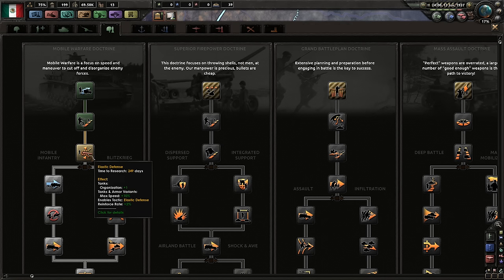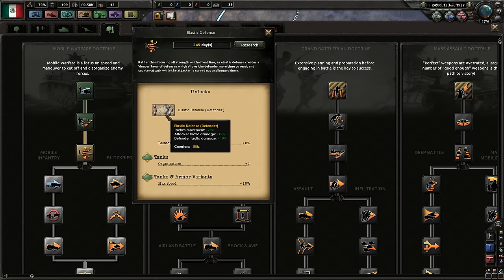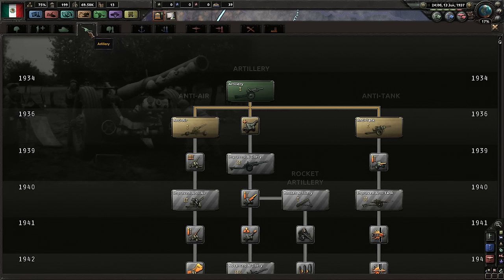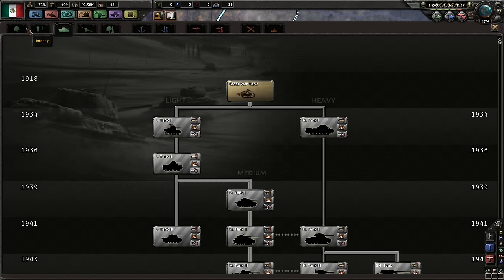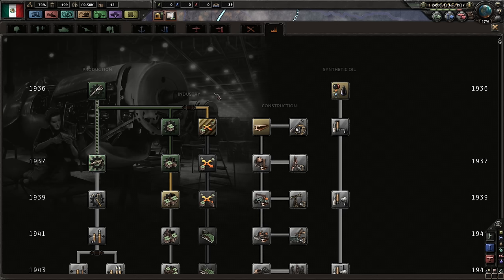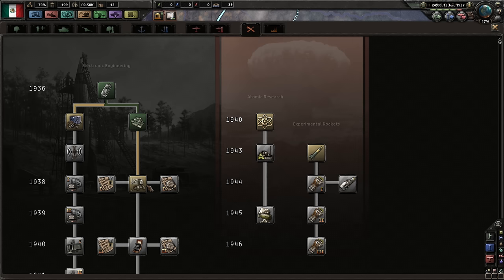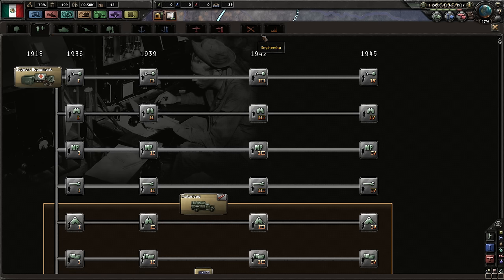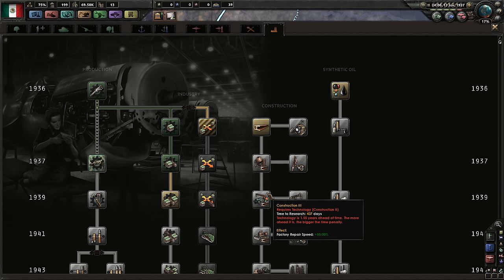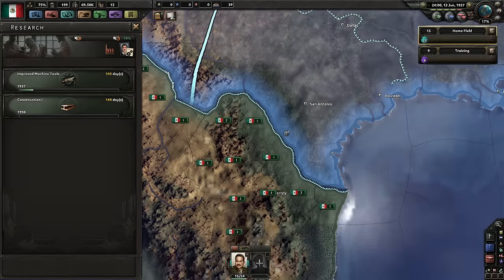Okay, so this is gonna give us elastic defense, which is a defensive tactic. I don't think we actually want to go any further down this tree unless we go for like motorized. Support artillery soft attack for 135 days — no. I think we focus on infantry defensive breakthrough and that kind of thing, or we could head back over to industry to try to get construction speed up or get our reinforcement rate up. Air doctrine I think we skip. Construction speed is going to serve us a little bit better right now.